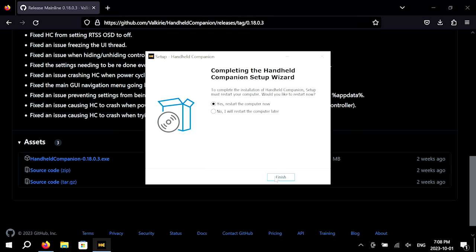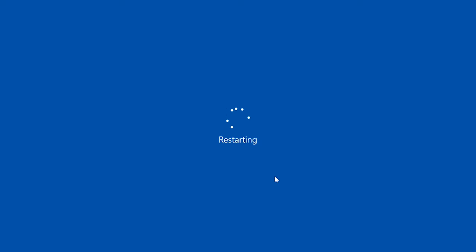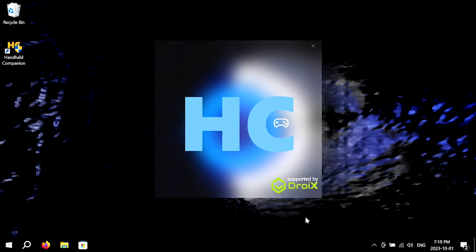Once you finish installing Handheld Companion, the Steam Deck will need to be restarted. After the restart, Handheld Companion should automatically open.